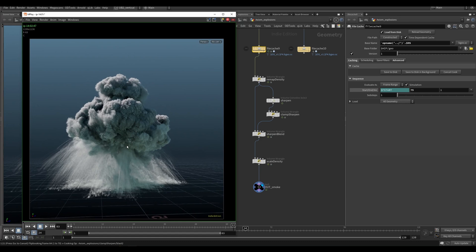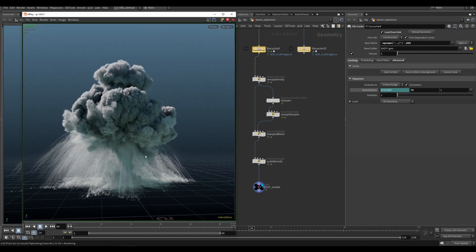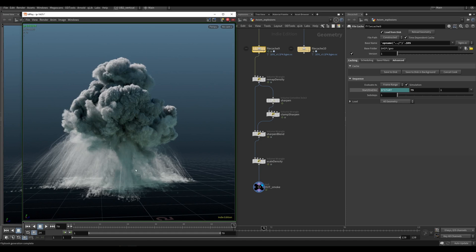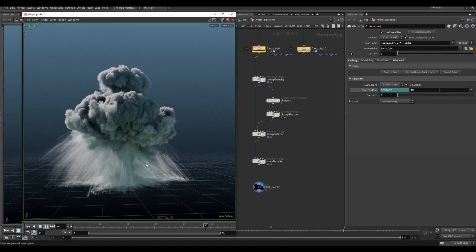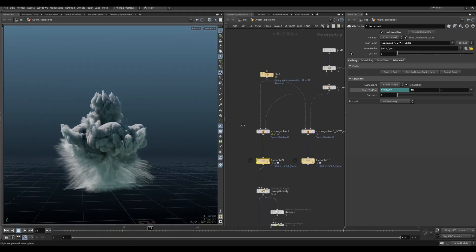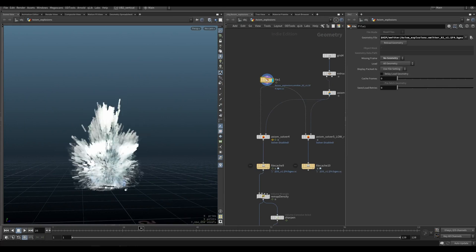I wanted to give you guys this file to play around with so you can benchmark Axiom — this is the ultimate Axiom benchmark. It finished flipbooking, so what we're going to do is I will give you the cached emitter. This is one of the advanced emitters that I will show in the upcoming workshop.